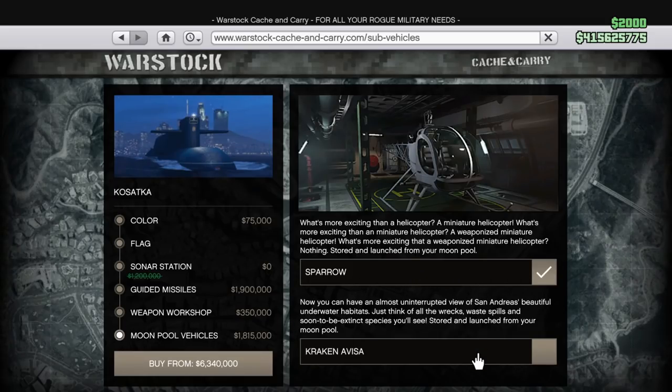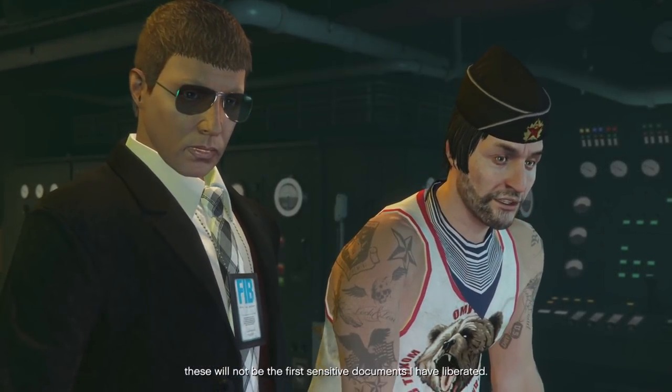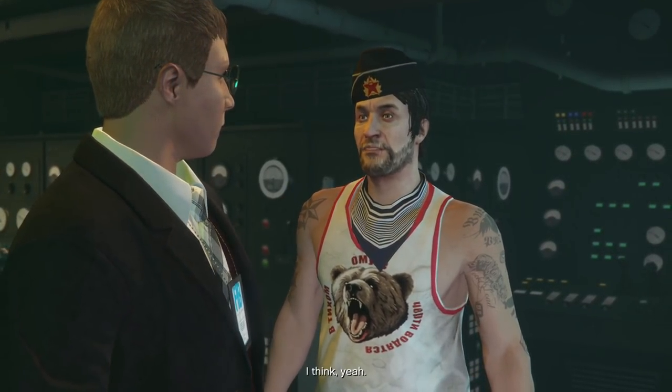That's pretty much all you need to start this heist. When you go to the submarine for the first time, you will get an introductory cutscene with Pavel, and then you can access the heist planning board to get started right away and go to the island.